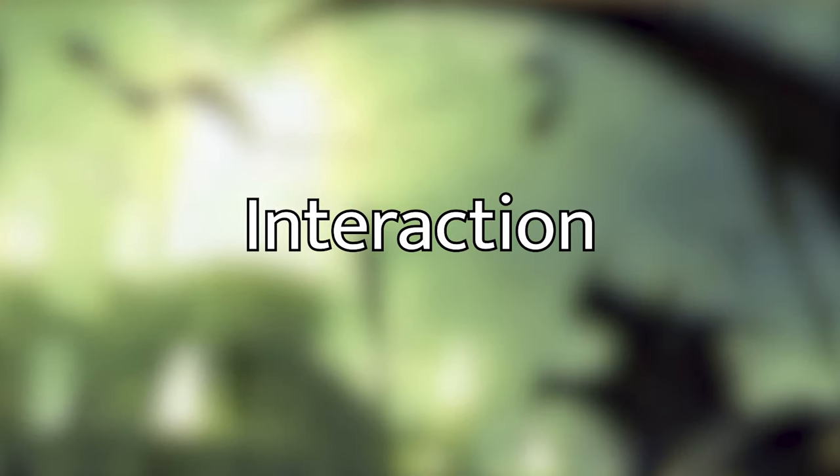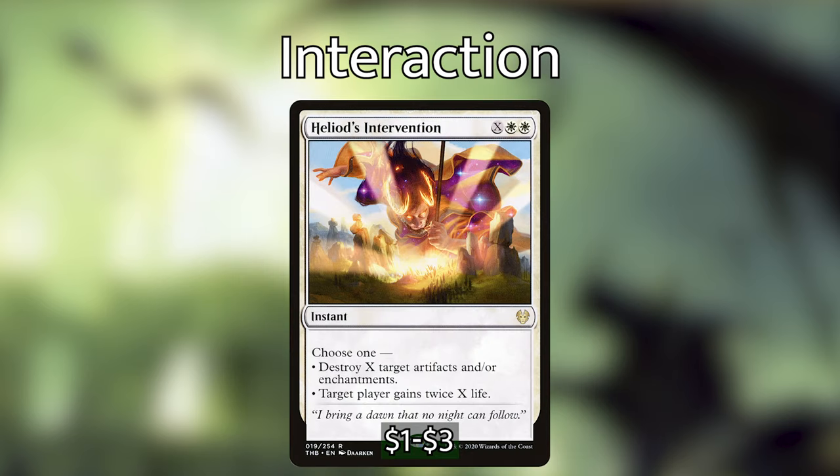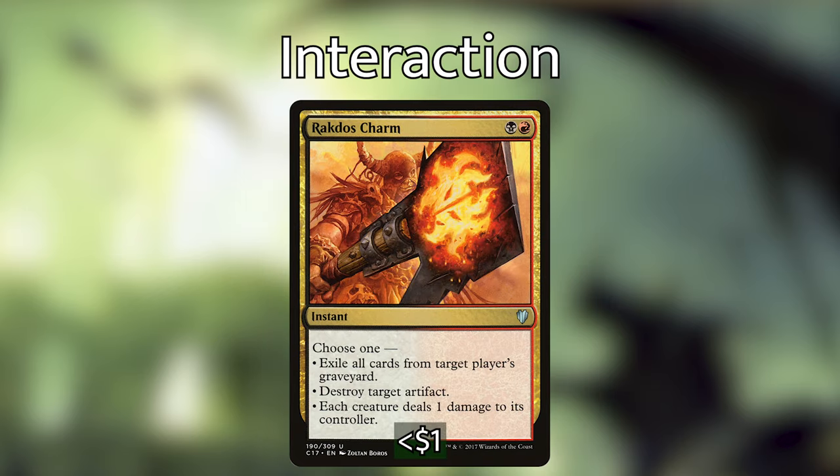Now that we've gone over all of the angels, demons, and dragons — the main core of this deck — let's go over mana ramp, interaction, and synergy cards. First up for interaction, we've got Despark: white-black for an instant, exile target permanent with converted mana cost four or greater. Heliod's Intervention: white-white-X instant — choose one: destroy X target artifacts and/or enchantments, or target player gains twice X life. A really good budget card to get rid of artifacts and enchantments — kind of like Vandalblast in white. Rakdos Charm: black-red instant — choose one: exile all cards from target player's graveyard, destroy target artifact, or each creature deals one damage to its controller. Rakdos Charm can be really useful in many situations.